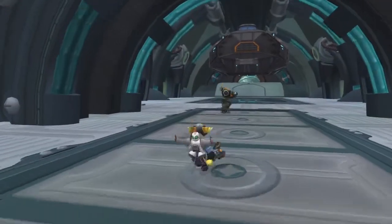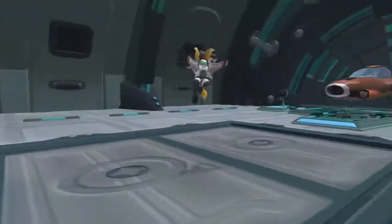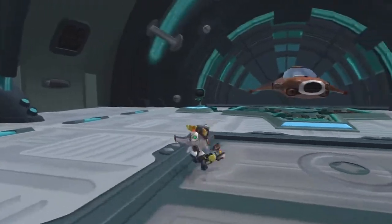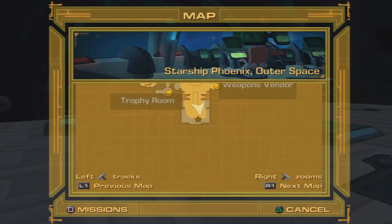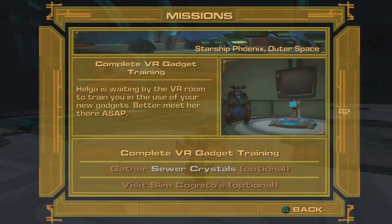What is going on everyone, welcome back to our Ratchet 3 walkthrough. In today's episode we're going to continue with the storyline. I'm recording on Sunday, the 13th of December, so we're getting really close to Christmas time. Today we're going to head over to the VR deck because it says in our missions that we have to complete the VR gadget training with Helga.